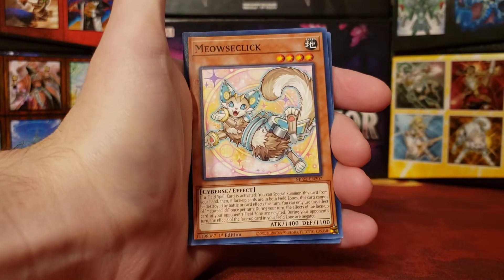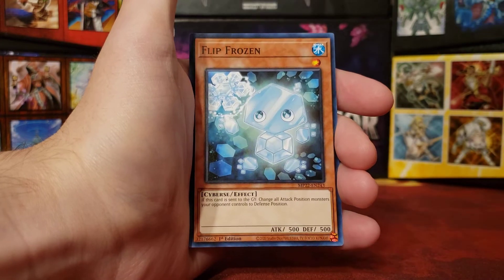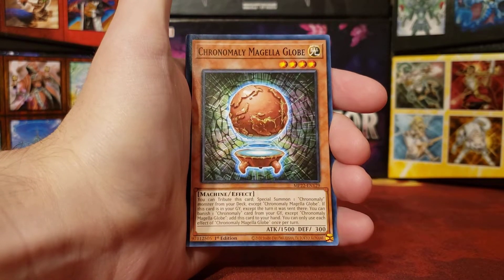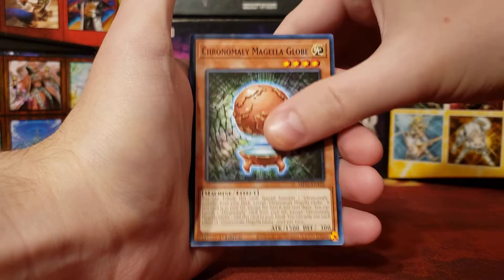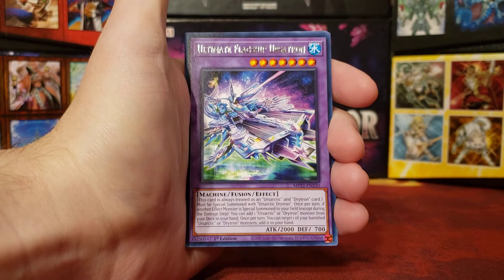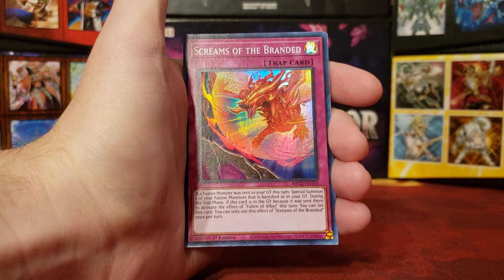Yamimori. Ciclick. Flip Frozen. Cromoli Mongela Globe — that's really cool to see that support. And we have a Rare: Ultimate Flagship Urustron. Alright, pretty cool. Screams of the Branded.